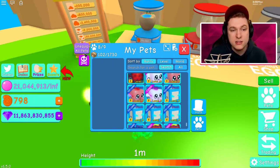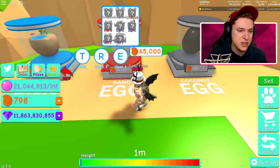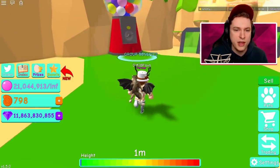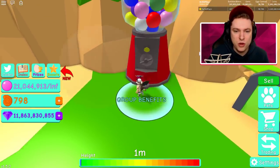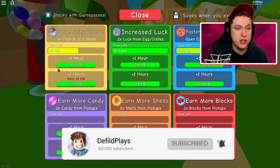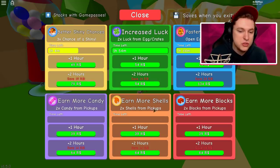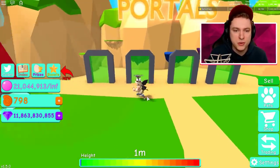I've already unequipped my old pets - you guys should do the same because all the pets we have right now are totally useless here. So we have all these, which look really cool. First let's check out group benefits - we're gonna get two times luck for 20 minutes, that's awesome. Come back in one hour and five minutes to claim your next reward. There's also a new boost - two times shells as a boost, which is really really cool.